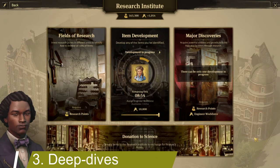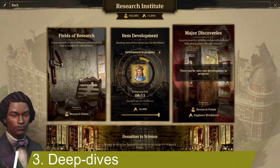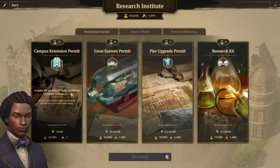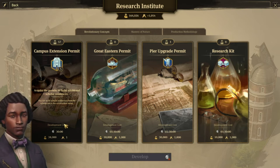Now let's deep dive into some of the interesting elements, in particular the major discoveries. First is the campus extension permit — to build scholar residences, you can't just build as many as you want. You actually need those permits. I have 57 in stock to build them, and you develop them five at a time.